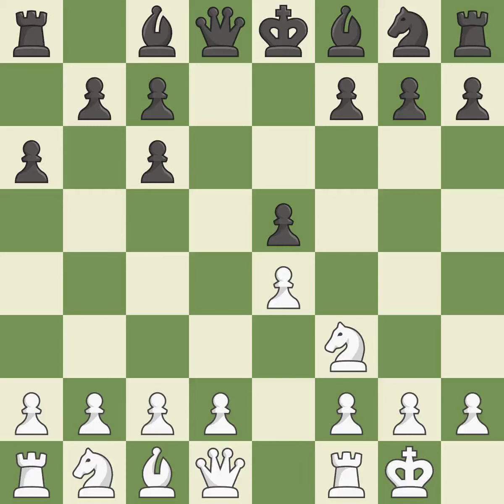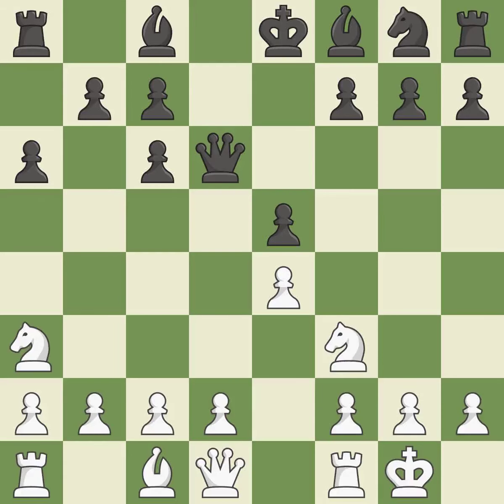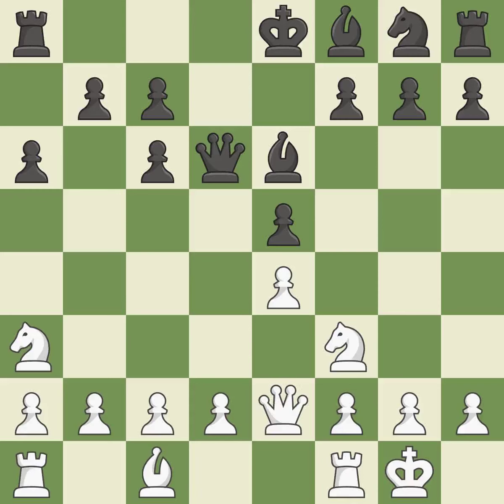Black has the bishop pair as compensation for the doubled c-pawns. Castling gets the king out of the center and activates the rook. Qd6 develops the queen and defends the e5 pawn. By doing this, a knight moves out of its beginning square and into the action. Growing a bishop from its initial square activates it, and a queen moves off of its beginning square and into the action.